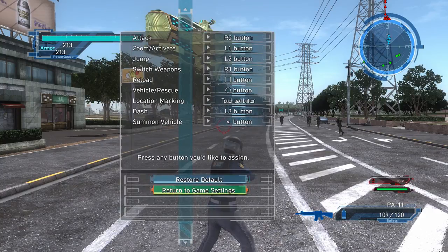Ranger controls. L1 is zoom. L2 is jump. Dash. Reload. Sprint. Vehicle — oh right, we can summon a vehicle.